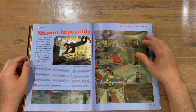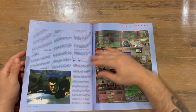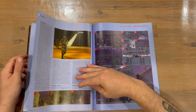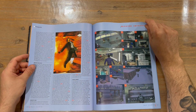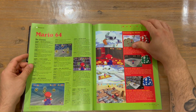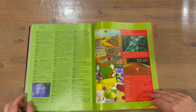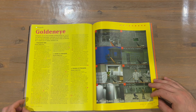That concludes Banjo-Kazooie, and now we're looking at the Mission Impossible walkthrough as well. We also have a play guide now for Mario 64, and another one for GoldenEye.